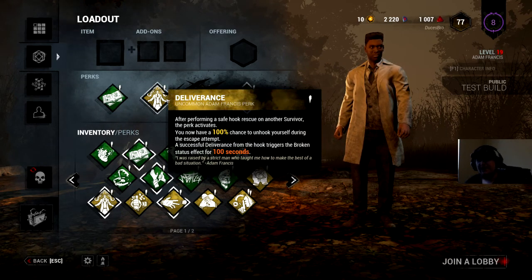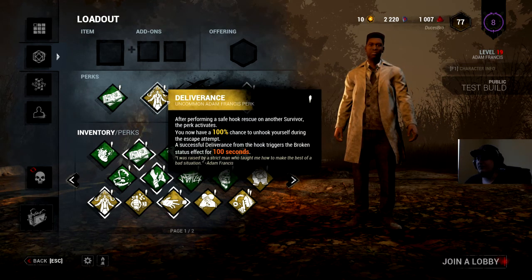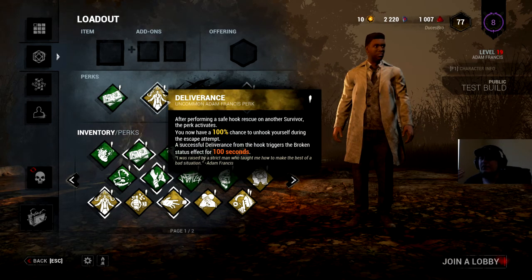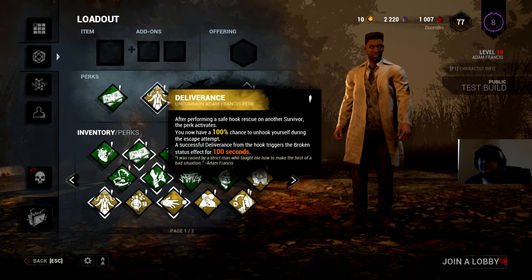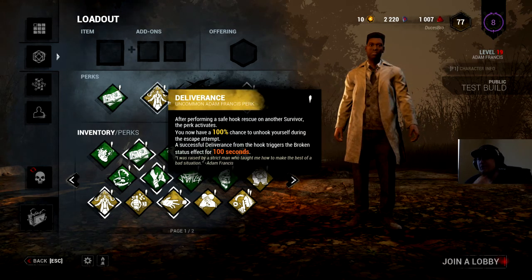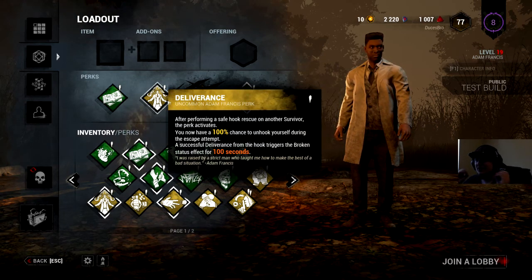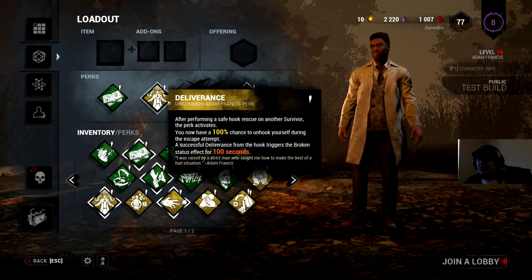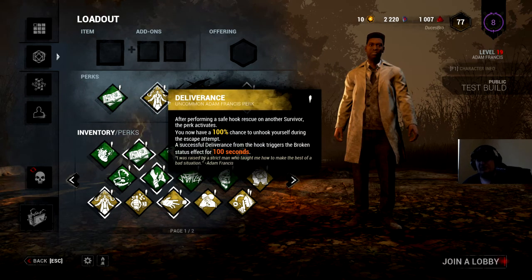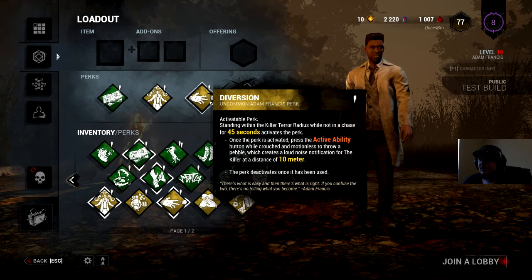Deliverance — after performing a safe hook rescue on another survivor the perk activates. A safe hook means the killer can't smack the survivor you rescue instantly; they have to be rescued in a safe environment where they can run away. Once active, you have a 100% chance to unhook yourself during an escape attempt. Successful Deliverance triggers the broken status effect for 100 seconds. This is basically a guaranteed Kobe perk — I was waiting for something like this.